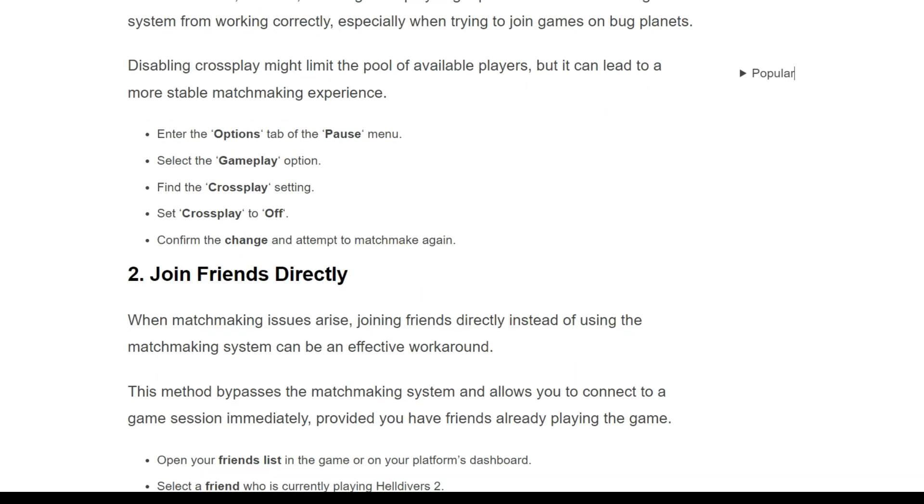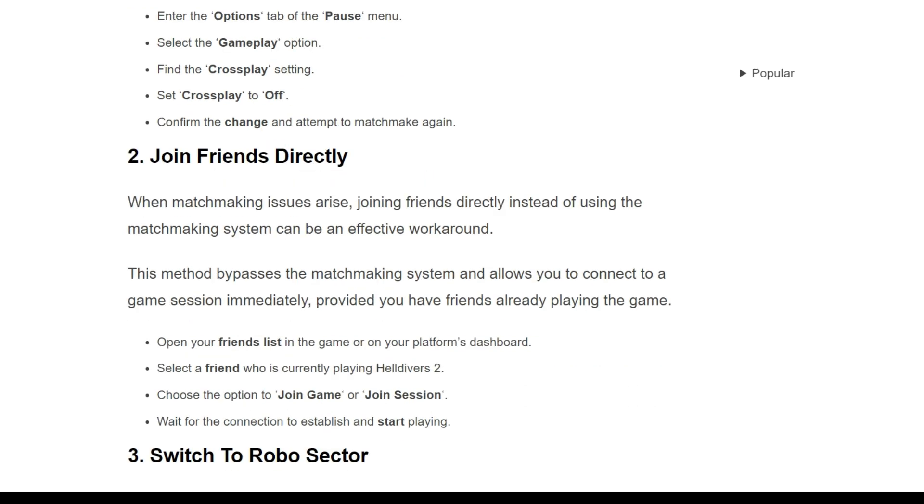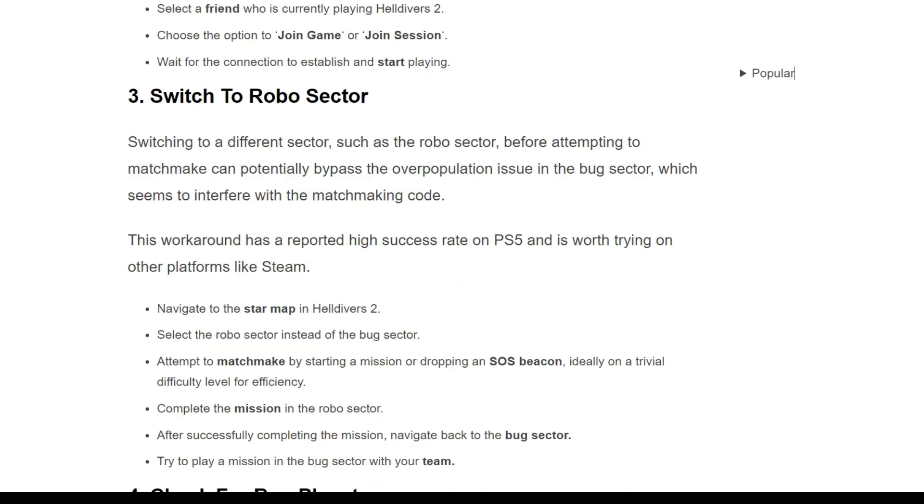The second fix is to join friends directly. When matchmaking issues arise, joining friends directly instead of using the matchmaking system can be effective. This bypasses the matchmaking system and allows you to connect to a game immediately, provided you have a friend already playing. Open your friend list in the game or your platform dashboard, select a friend who is currently playing Helldivers 2, and choose the option to join game or join session. Wait for the connection to establish and start playing.